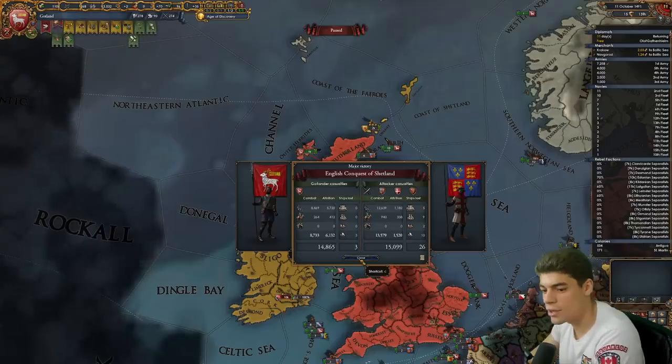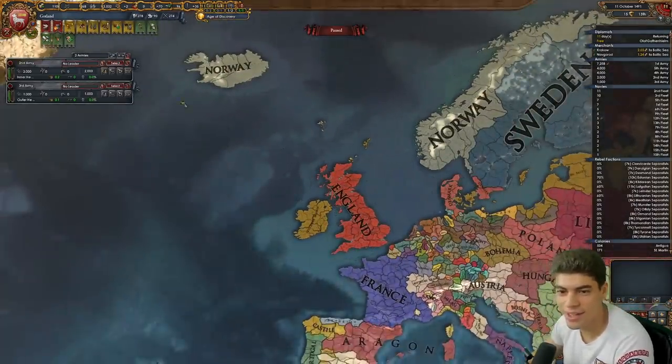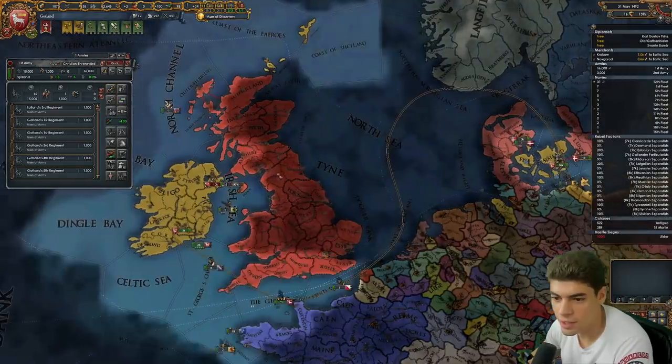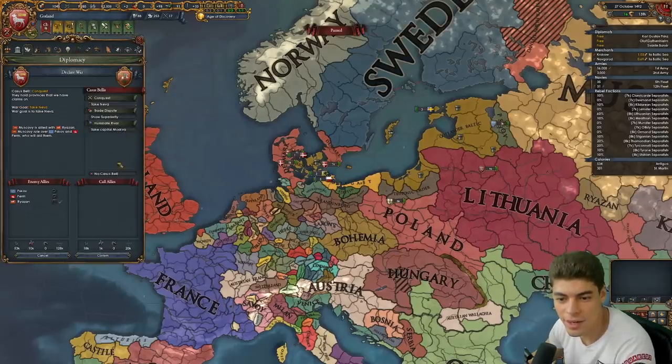We don't even get naval attrition up here. We're going to raid Iceland. And only at the cost of 14,000 troops we get ourselves a new island — quite literally. Fire at the confederacy, boys. I'm going to have to actually kill these English particulars unfortunately. The only person who can realistically kill us is Muscovy, and they probably should.